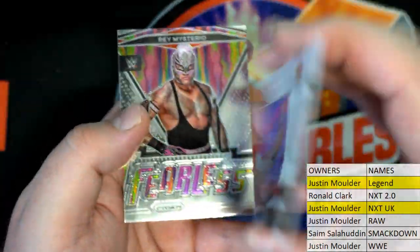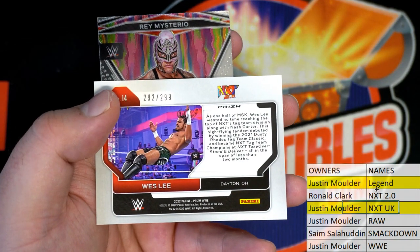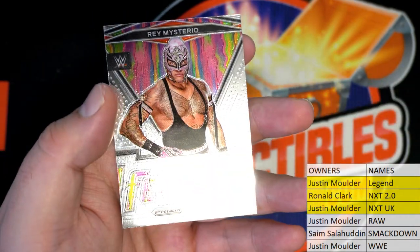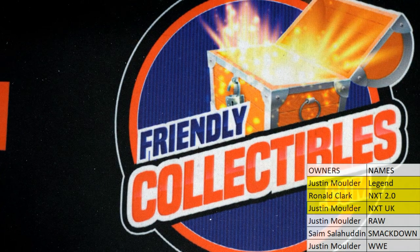That will be 292 of 299, NXT 2.0, going out to Ron C. And then Rey Mysterio — Fearless, nice right there for Raw, going out to Justin. Alright guys, so we have done eight of twelve here, so there's four left. We've pulled one auto so far, nothing crazy color-wise, so hopefully we'll see it soon. That's pack 208, thanks for joining.